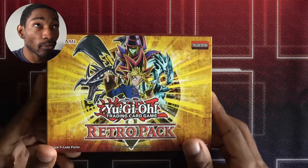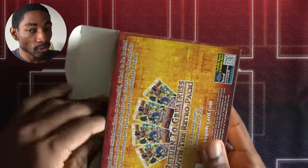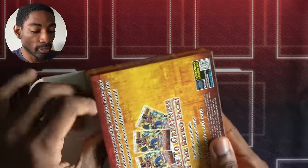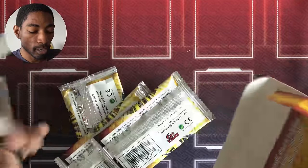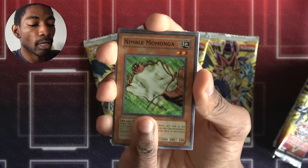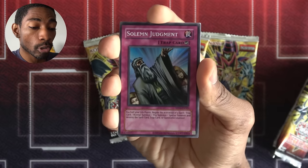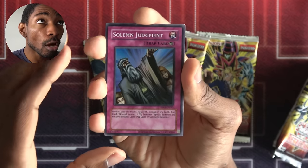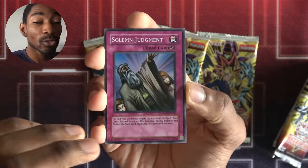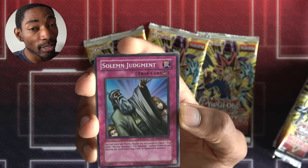Time to open some more Retro Pack. What are we going for this time? I'll take anything. I'd like to try a Toon strategy, even if it's suboptimal — I think it'd be fun. Otherwise, just foils, staples, anything will do. Mystic Tomato, Nimble Momonga, Giant Radigan — awesome, that makes three if I want to run it. Molten Destruction. Another Solemn Judgment — super rare! I've got two Solemns now. That's actually huge. I get to say no twice — and it's only half my life points each time.